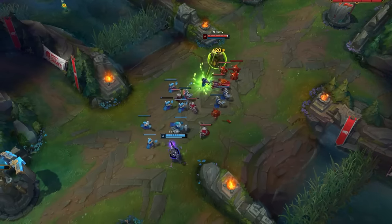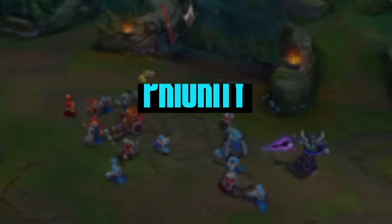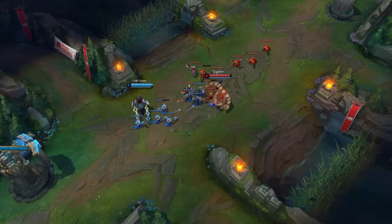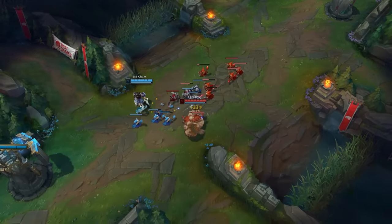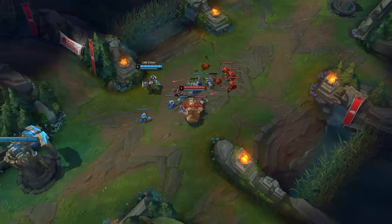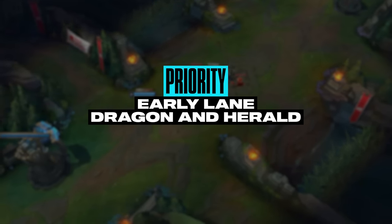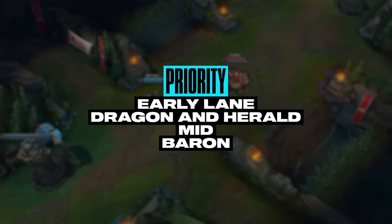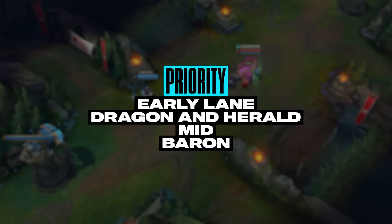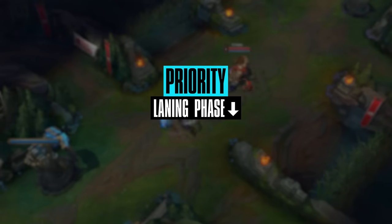Before we get into the matchup, we want you to be able to follow along easily. So first, we're going to simplify one of the more ambiguous terms that you'll often hear: priority. In League's professional play, the word priority gets thrown around a lot, and unless you really understand it, it can be very confusing as it's used to describe a variety of things. There's early lane priority, Dragon and Herald priority, then in the later stages of the game there's mid priority, etc. So let's make things easy and simplify lane phase priority into something like taking turns, and you'll soon see why Faker is so good at this.